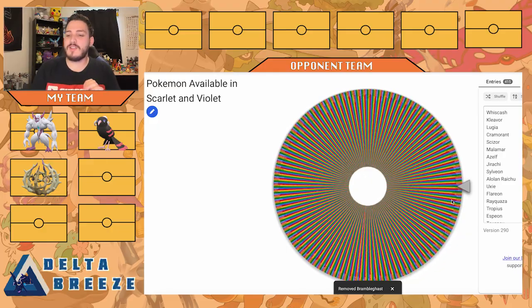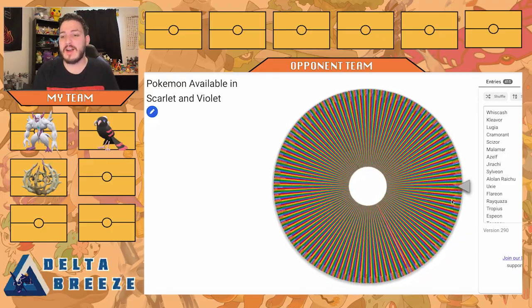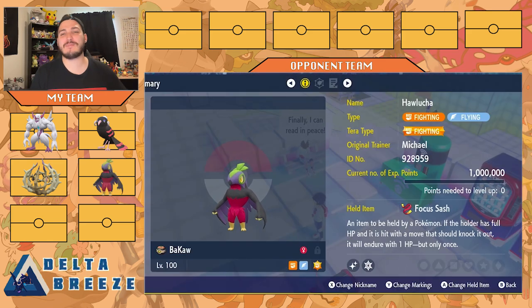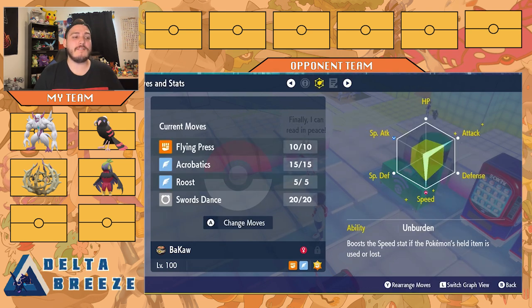Let's see our fourth pick. We got Hawlucha — such a fun pick. I love Flying types, and Hawlucha being Flying and Fighting is a great type combination. We have my shiny one here, holding the Focus Sash, which helps with its ability. We have Flying Press, Acrobatics, Roost for longevity, and Swords Dance to boost Attack. Max Speed, Max Attack. With Unburden, if the Focus Sash gets used up — whether by taking a hit or Stealth Rocks — it boosts my speed and I can sweep. Acrobatics without an item does so much damage, especially at plus two. This can be a clean win condition.